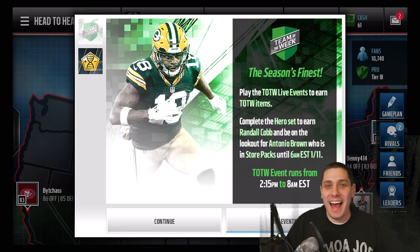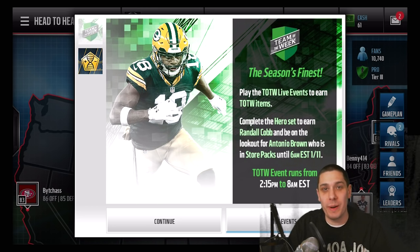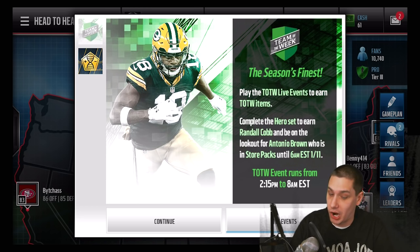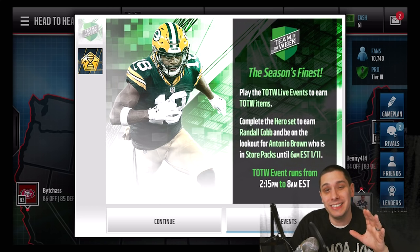Hey, what is going on guys? CLICKWID here back again with another Madden Mobile video. Today we're going to be ripping some Team of the Week packs for the new wildcard weekend Team of the Week players. We've got the Randall Cobb, which is an absolute beast of a card. There is also an Antonio Brown right now that's going to be in packs until 6am on January 11th — still a couple more days, and this Antonio Brown is a freaking monster too.